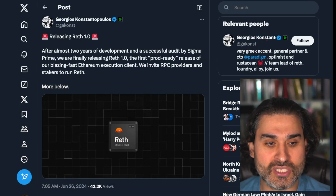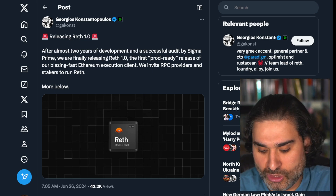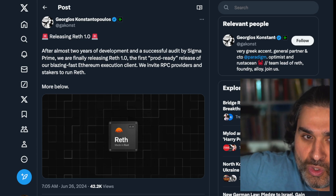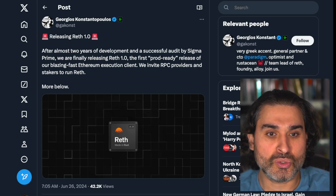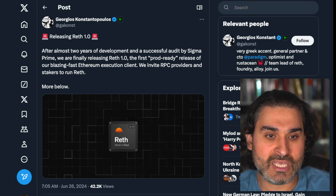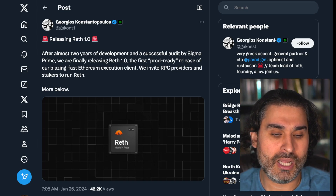Next, there's news about Reth, an execution layer client. It's programmed in Rust and is supposed to be an incredibly performant execution client. Production-ready version 1.0 is now available and included in the latest Smart Node release. Giorgio announced: 'After two years of development and a successful audit by Sigma Prime, we are releasing Reth 1.0 — the first production-ready release of our blazing fast Ethereum execution client.' The host hopes Reth will take 5–20% market share away from Geth.